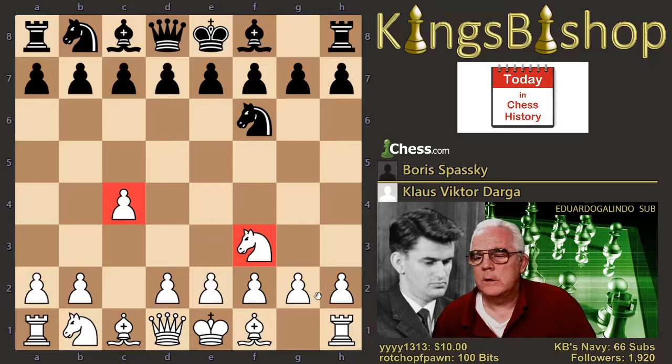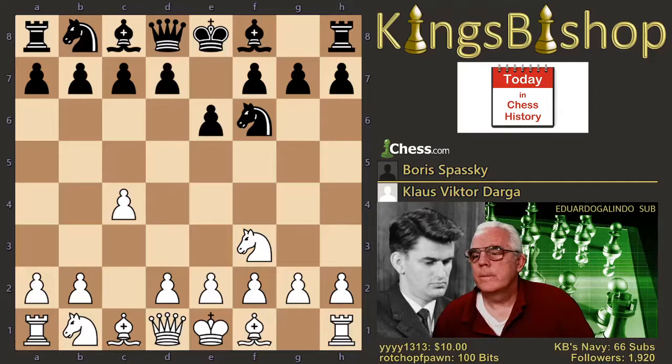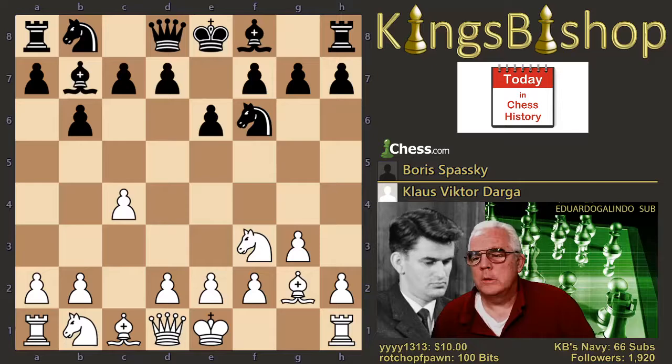E6, g3, b6. And after bishop g2, bishop b7, we have the Queen's Indian formation.